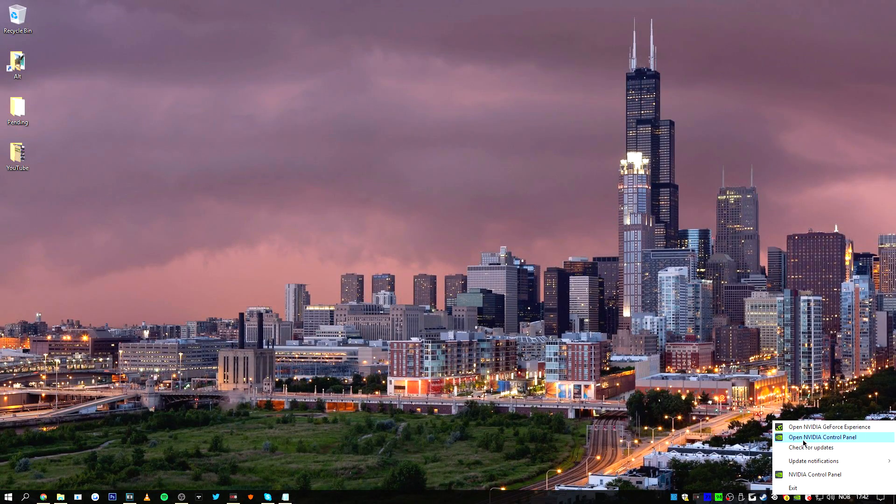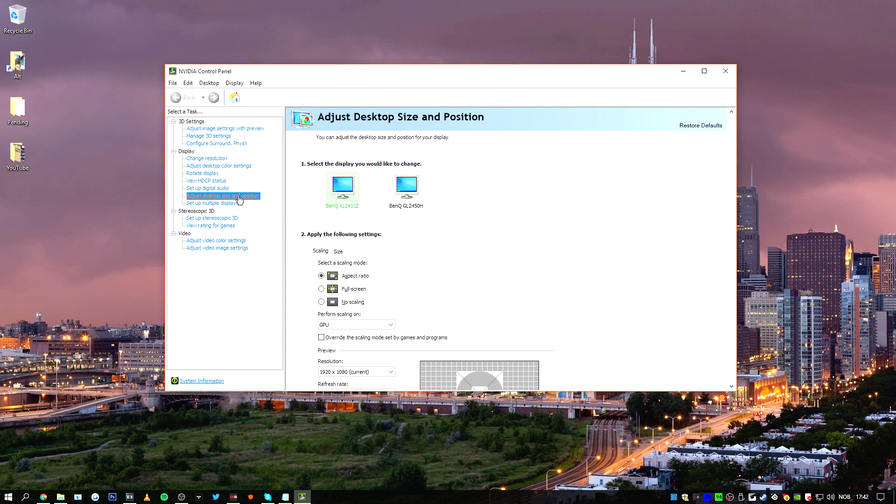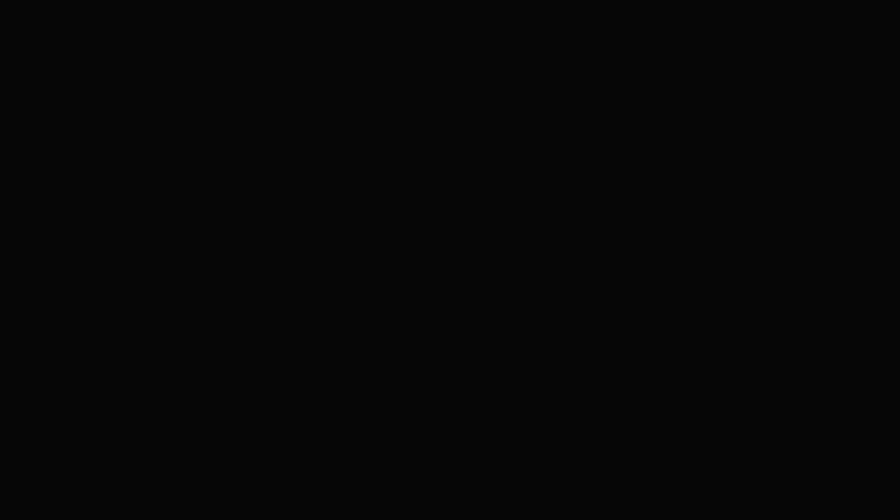It's very simple with NVIDIA to switch from normal resolution to stretched. If you're using this config and want stretch instead of black bars, here's how: right-click the desktop, open NVIDIA Control Panel, click the option I've selected, choose full screen, and check GPU scaling. It'll black out for a couple of seconds and then you're good to go.